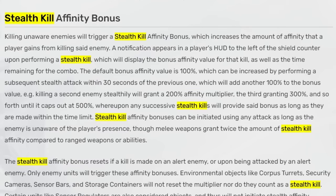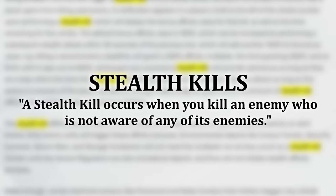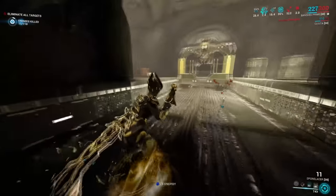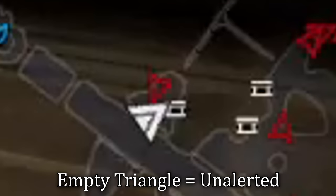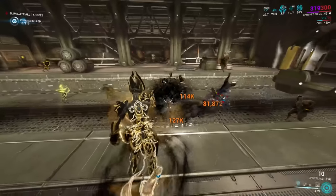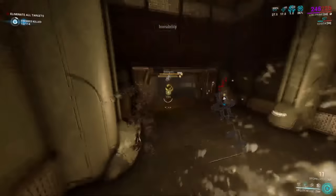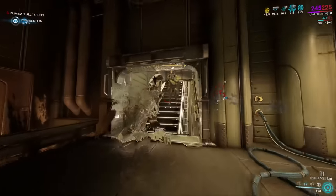Warframe has an innate mechanic where if you kill an unalerted enemy, they will grant you a stealth affinity bonus. Enemies on your minimap work in 3 different ways: if their triangle is not filled in full red, they are unalerted; if they are somewhat filled in red, they are semi-alerted; if they are fully red, they know about you and will find you. What we need to focus on is enemies being unalerted, done by completely blindsiding them.